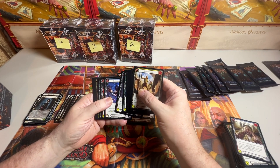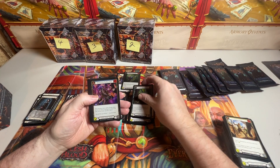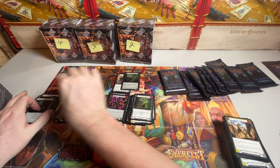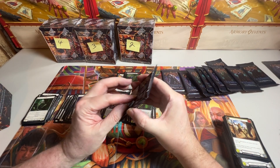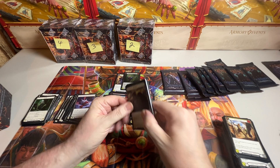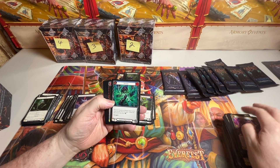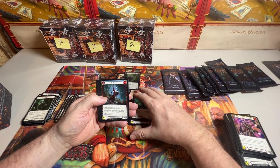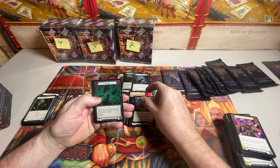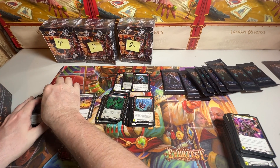We have a Rare, followed by a Common Foil and Equipment - a Crack Bottle - and a Token. Rare. Majestic - Dishonor. Rare. Rare Foil. Equipment. Two Tokens.